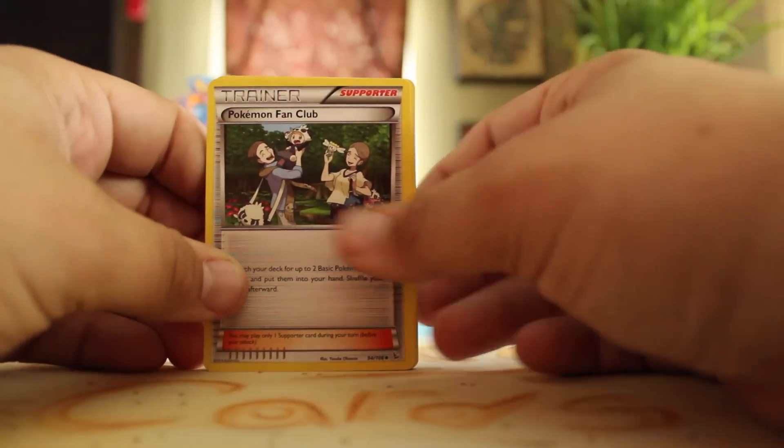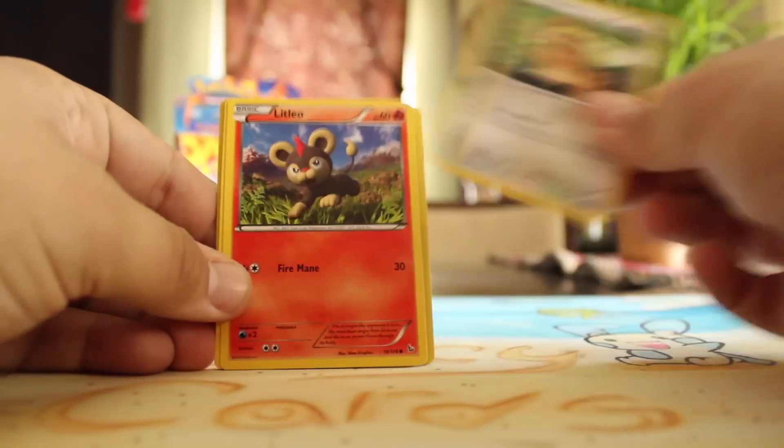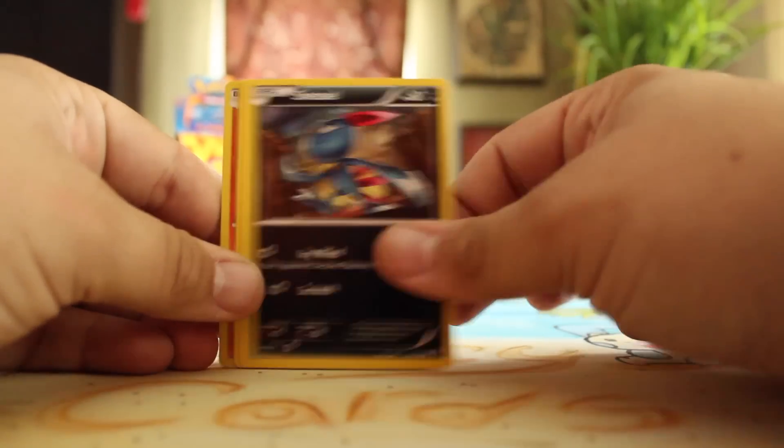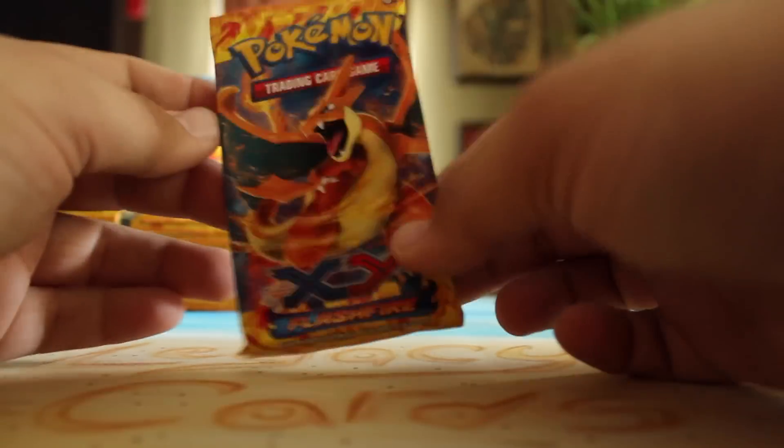Pokemon Fan Club, Furfrou, Krokorok, Pidgey, Litleo, Sneasel, Skiddo, Flabébé, Reverse Geodude, and a Floatzel. A Floatzel — is that Floatzel? Reprint.